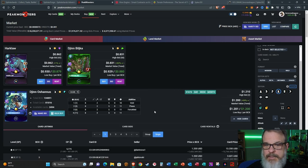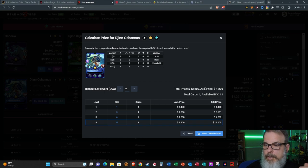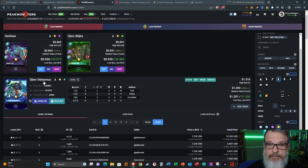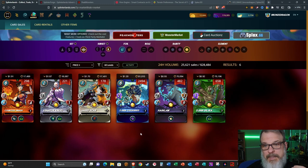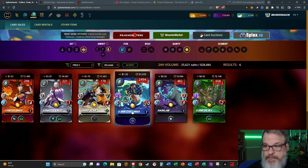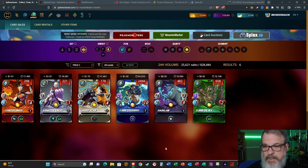You can pick up a Jen O'Shanas - it takes 11 copies to get a max card - for thirteen dollars and twenty cents. That's roughly twice as much as the others, but you're talking about a Legendary card. Of this set, I would say the must-haves are Jen O'Shanas, Venator Kinjo, Jen Bilka. Harclaw is arguable, and Countess Sinash is a very good card depending on whether you play Fire a lot. My main point is these are some of the cheapest cards for their rarities in the game, but they offer very good strength to your deck.